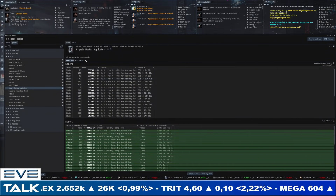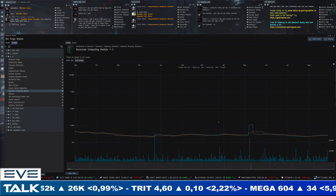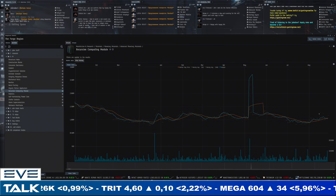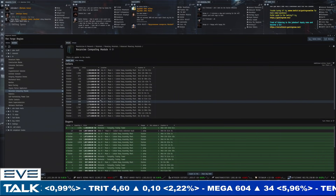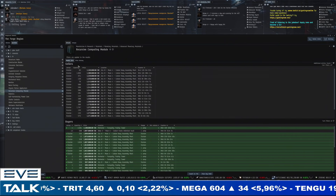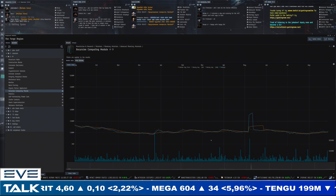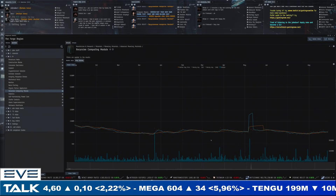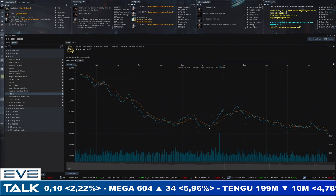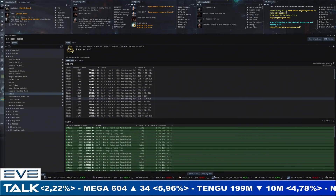Organic mortar applicators are bouncing back up as well — almost 900,000 for sellers and 750,000 for buyers. Stronger volumes are starting to take hold, which is pretty good news. Recursive computing modules are back above 1 million — 1.2 million for sellers and 1.1 million for buyers — showing aggressive buying for advanced PI materials. It's tied to production of large ships and structures, so we could also see an effect that may be a little more temporary as the Imperium rebuilds in Delve.